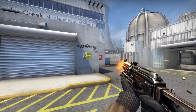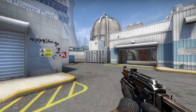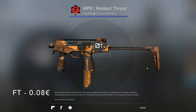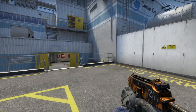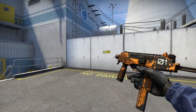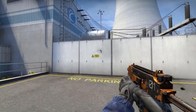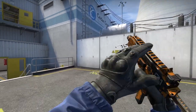I'd really recommend the PP-Bizon Runic — the wooden handle also has a bunch of cool shiny 3D details. For the MP9, I chose the Modest Threat from the Danger Zone Collection in Field-Tested for 8 cents. I'd summarize this skin as looking like what a Danger Zone game looks like — it's got these sectioned-off rectangular lines going through it, and the whole thing is pretty much spray-painted orange.